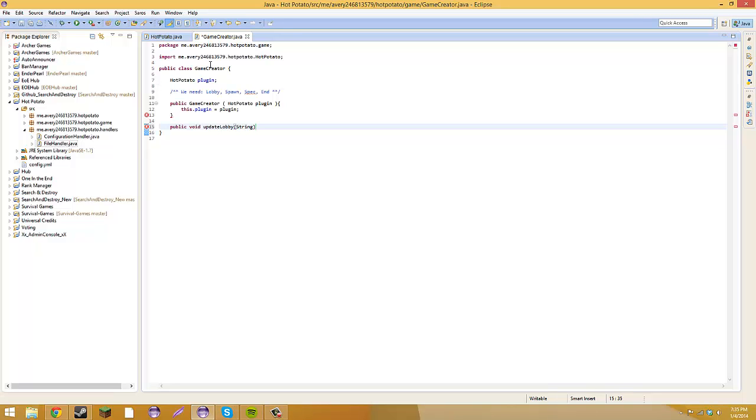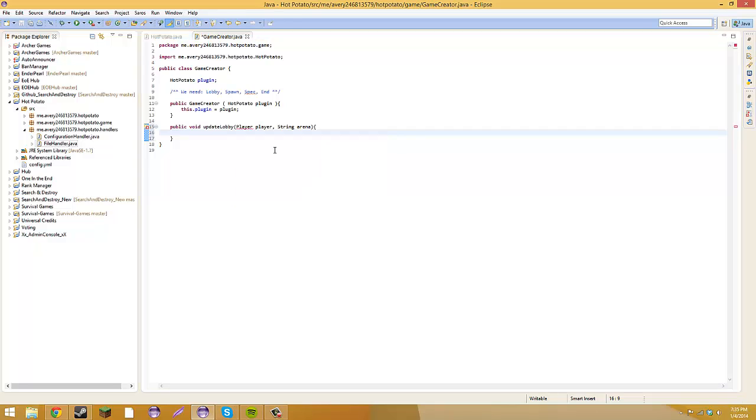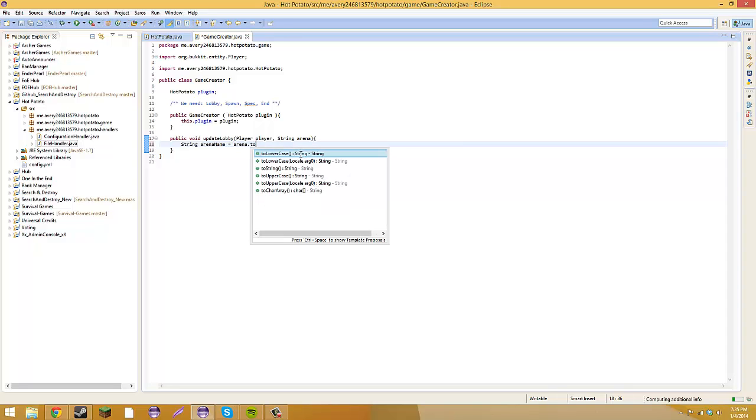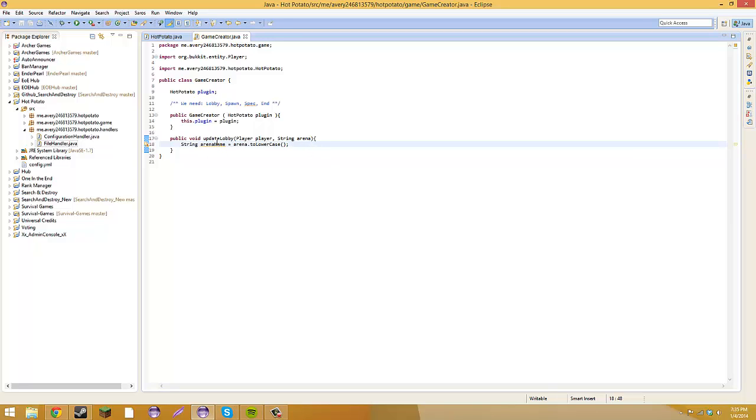The method will be 'public void updateLobby' and the parameters will be 'Player player' and 'String arena'. Right now we are going to do 'String arenaName = arena.toLowerCase()'. What this is going to do is get arena as lowercase — so if we called updateLobby with player Avery, the arenaName will make 'Avery' into lowercase.